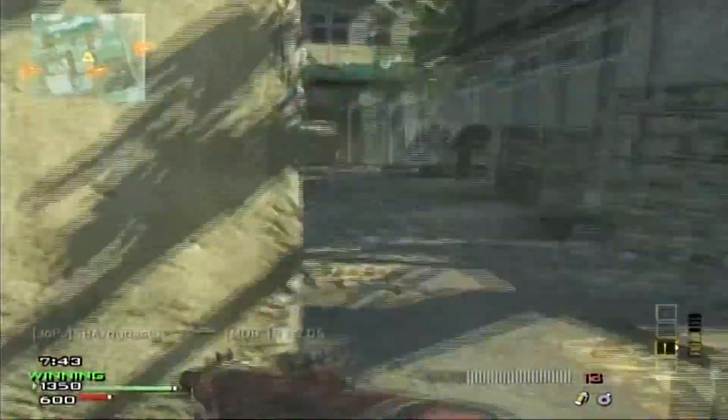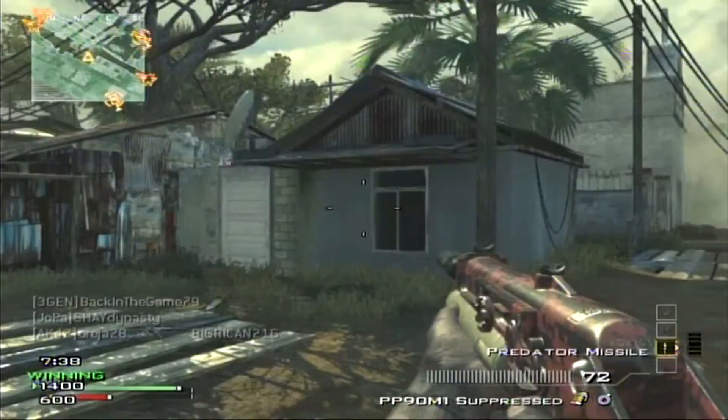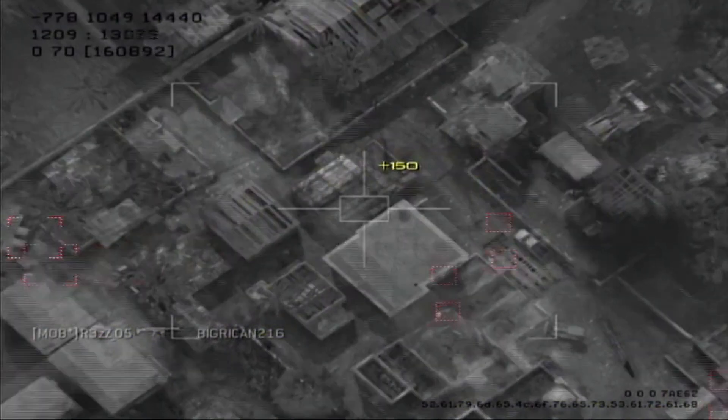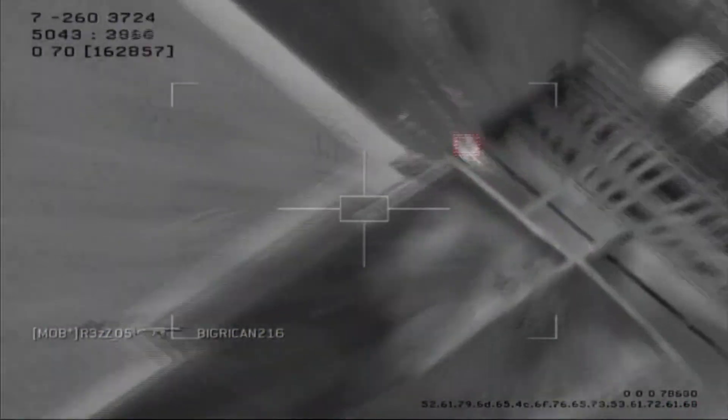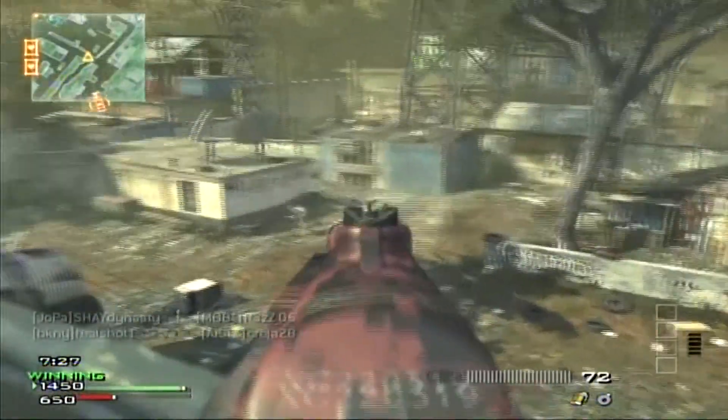Number six: when choosing which Death Streak to use, only choose Juiced. Never pick Final Stand or Dead Man's Hand. Why would you want to just survive for maybe a couple more seconds, go down, and do absolutely nothing?